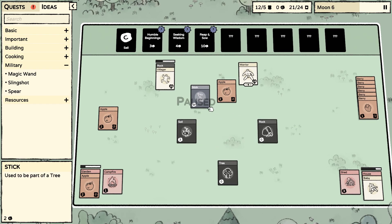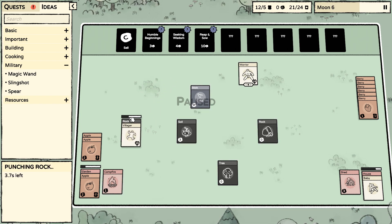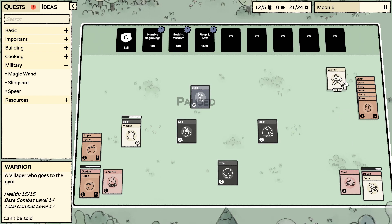We got soil, which is good, and a tree — that helps. I'm going to bring this person down here as an experiment to see if the game grabs the closest food or if it goes with the lowest value first.